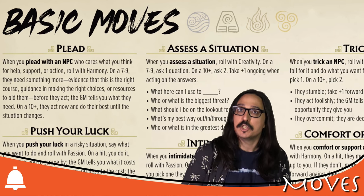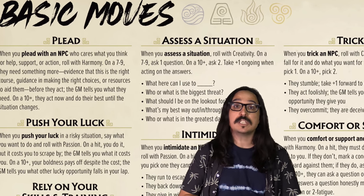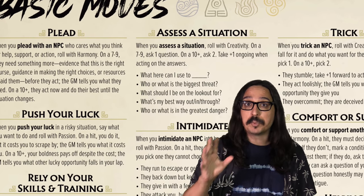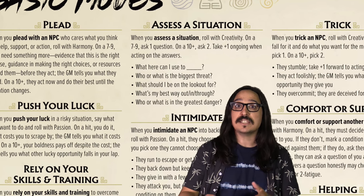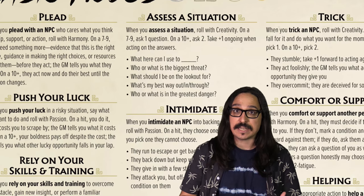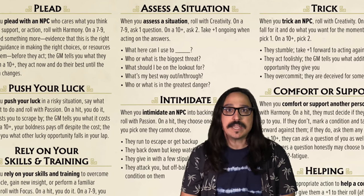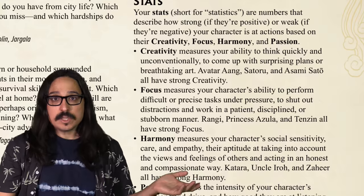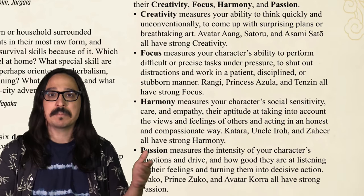Moves in Avatar Legends are a little package of rules that come in two parts. The first part is a trigger that comes from describing what your character is trying to do — typically something like 'when you rely on your skills in training to overcome an obstacle' or 'when you trick an NPC.' Avatar Legends doesn't want you to say 'I rely on my skills in training to get up to the roof and catch the thief.' They want you to say how — something like 'I use my airbending to propel myself up to the top of the roof.' Once you've done that, you roll and add one of the four basic stats, each rated from minus 1 to plus 3.